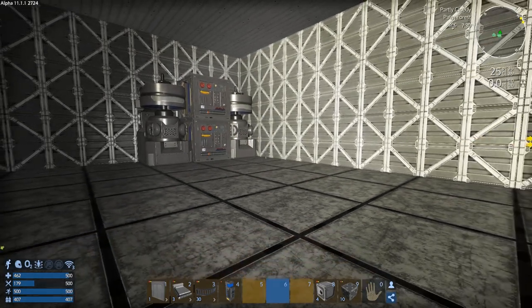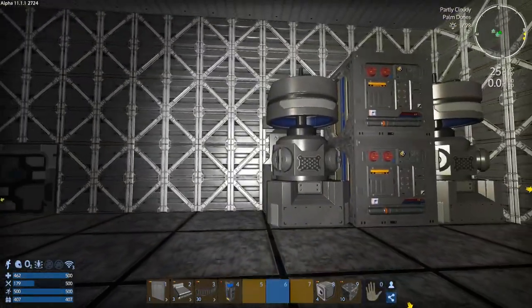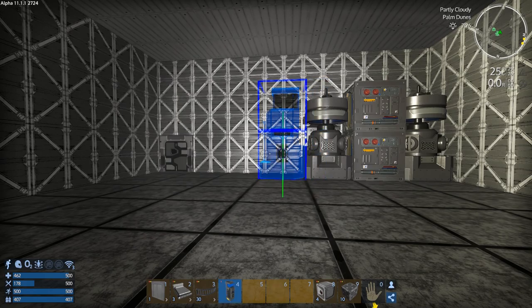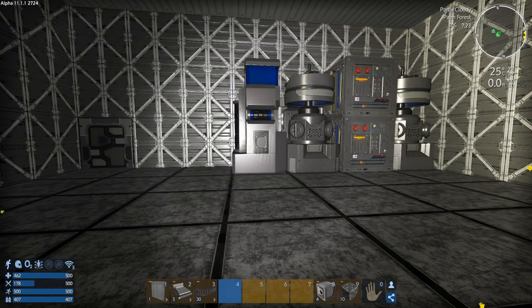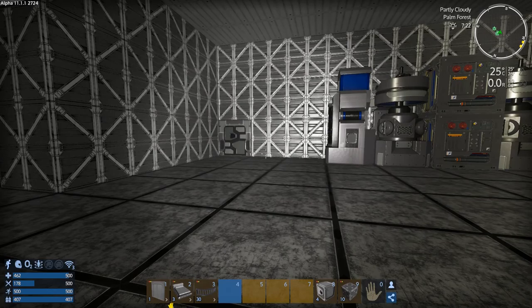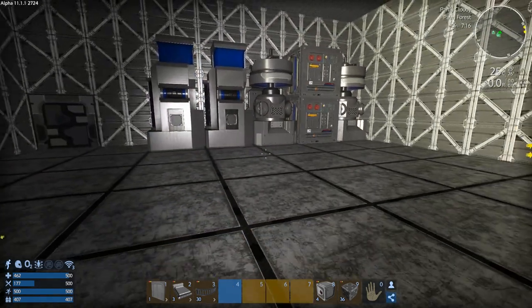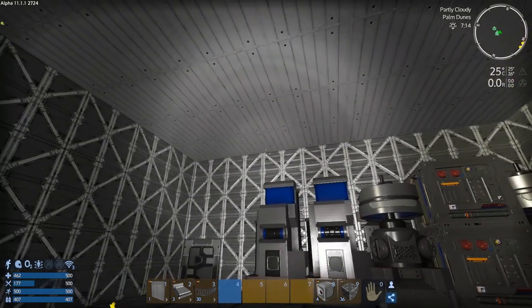We've got the generators and fuel tanks — we could technically fire this up right now but it's pointless. I also want to have two of these in here. Let's grab the other one — it should be constructed. And we'll put that one there too.